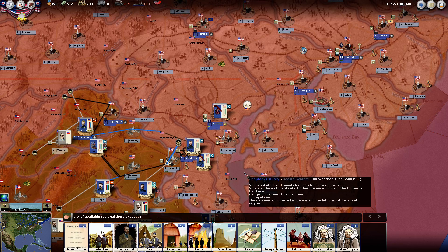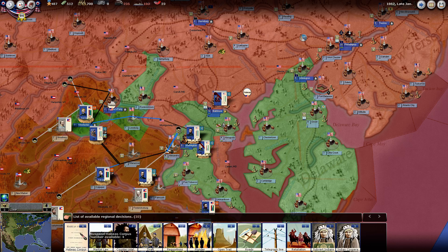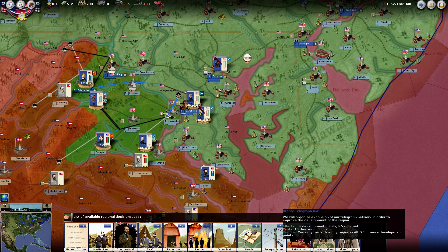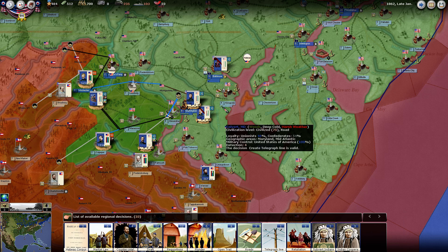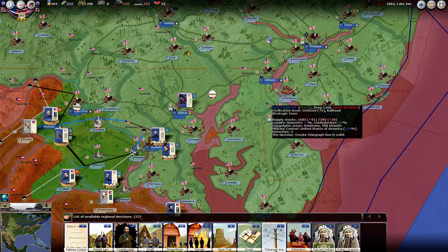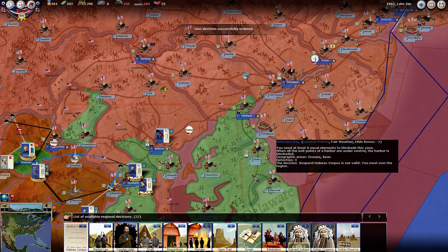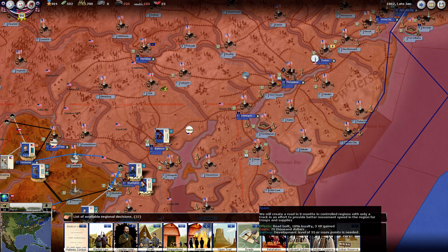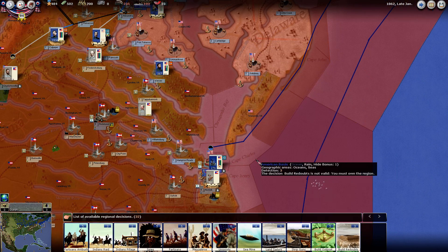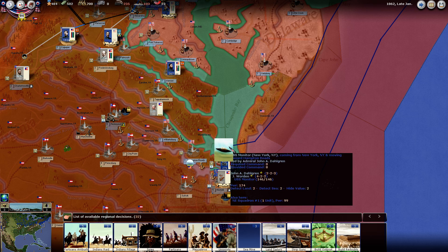Do we need to habeas anybody? Is everybody behaving themselves efficiently? Let's habeas here, maybe in there. These are three victory points per turn - we're using these up pretty heavily here. Increase the development level - 75. Let's do that in some of these places where we have some production capacity so that we can increase that. I'm going to put this sea mine here in the James Estuary and one in Hampton Roads.